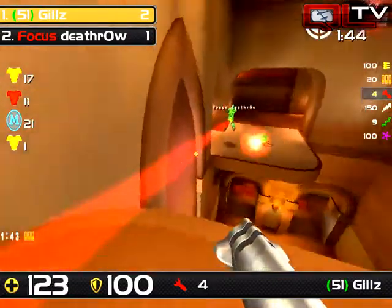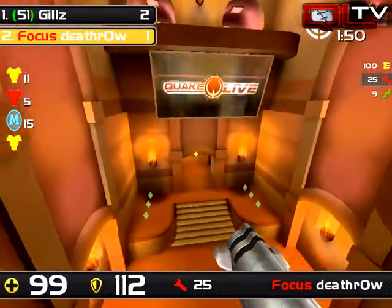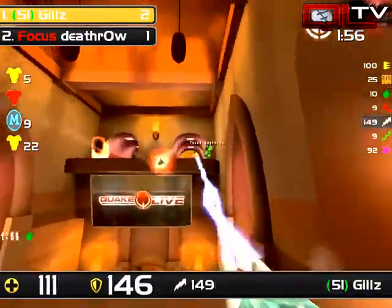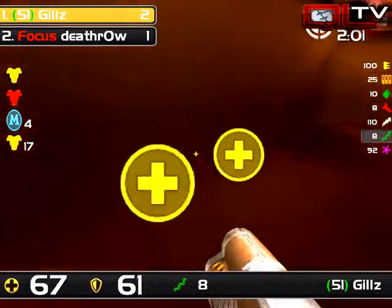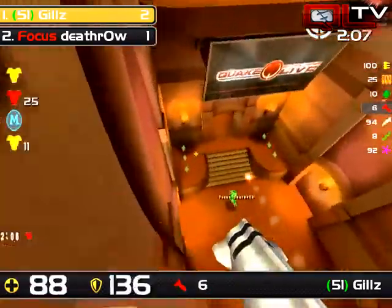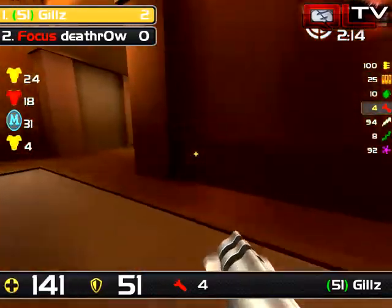Death Row does not have a lightning gun — not necessarily his best weapon but it's always something you want in your arsenal, as it will save you in the right situation. Death Row is basically relying on just rails and rockets, his two strongest weapons. Gills on the other hand has everything in his arsenal — red armor is up, Death Row raining rockets trying to force Gills off. He doesn't quite hit it, and then Death Row does Gills a favor by killing himself. Two to zero.